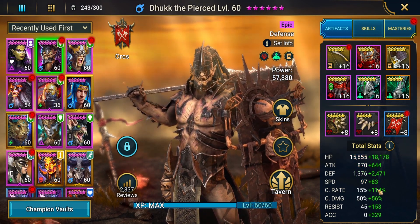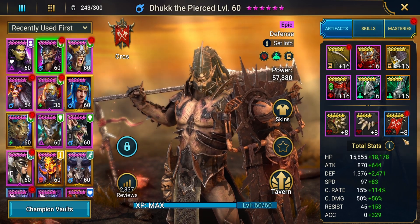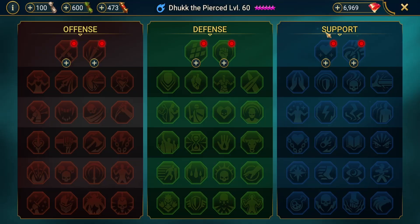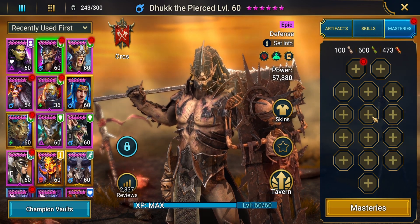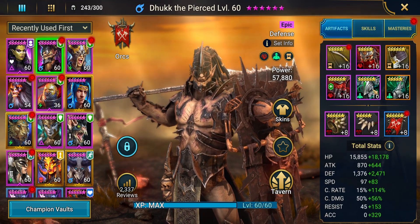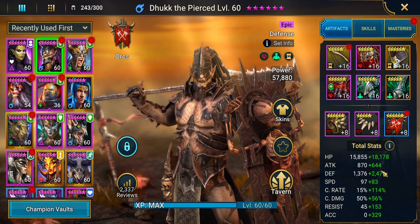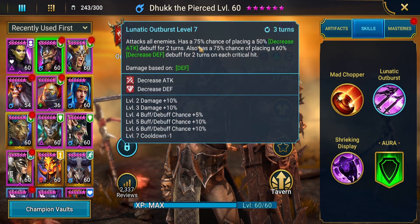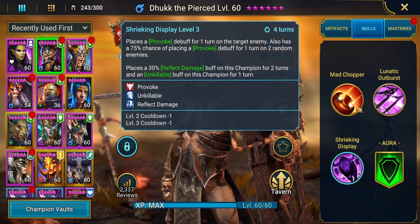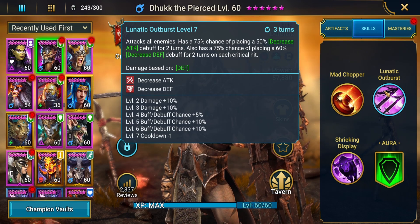Dhukk here is obviously not geared all the way out — we don't even have his accessories at rank 16. When I originally cleared this I didn't even have a banner on him. As you'll see with a lot of these Faction Wars teams, they can be done with a very realistic setup. The main thing I made sure of was his accuracy was high enough to land his debuffs — Decrease Attack and Decrease Defense are clutch. I do have him booked out, though books are not required to clear; they will help your consistency.